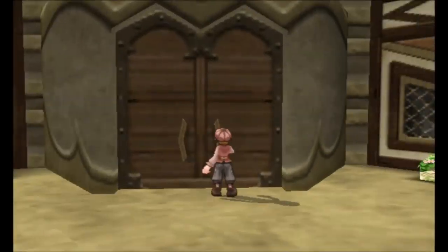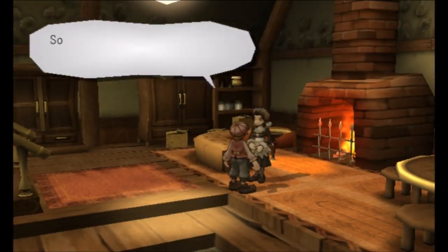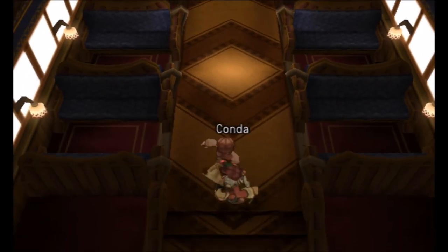Adele can be found inside the servant's quarters in Max's mansion in Palm Brinks. In order to recruit her, you will need to give her a hunk of copper, a thick hide, and a sturdy cloth. The hunk of copper and sturdy cloth can be bought from Conda, and a thick hide can be bought from Morton.